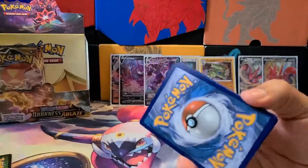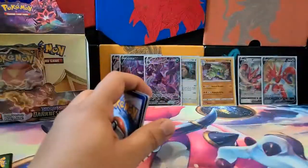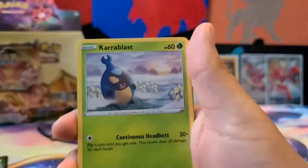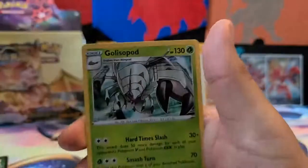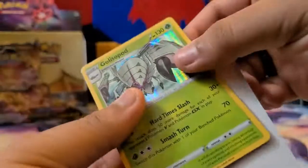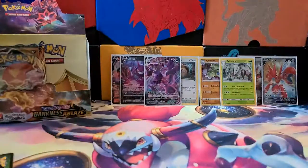Next pack: Trapinch, Jigglypuff, Ducklett, Crabominable, Galarian Darumaka, Parasect, Toxapex, Big Parasol, Reverse Holo Yellhorn, and a Holo Golisopod. So we've got three Holos so far and five V cards.